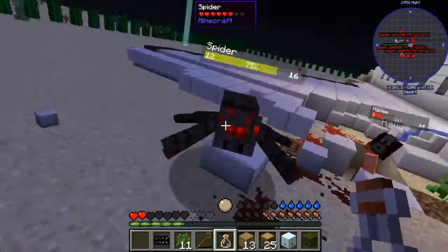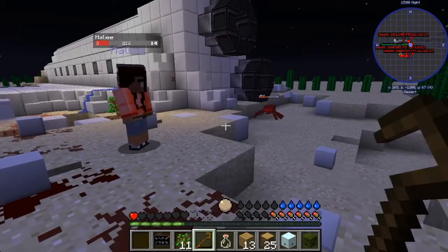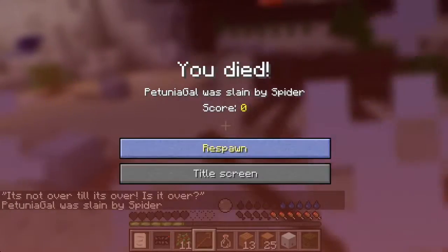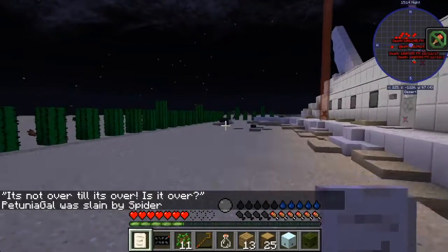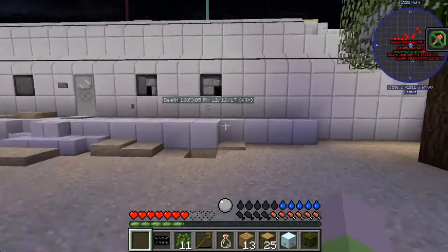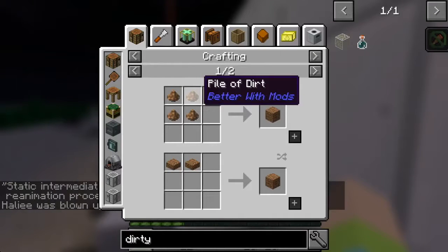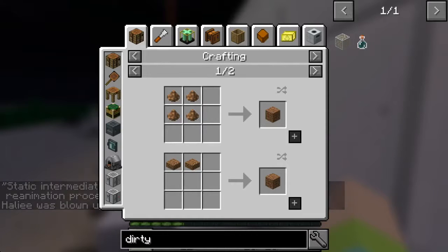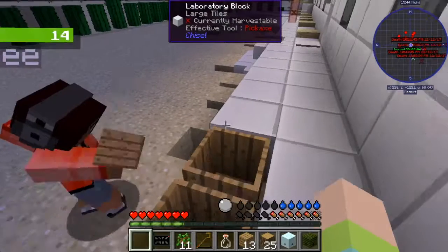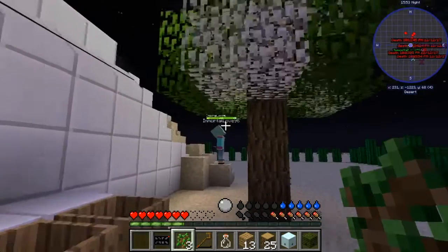I'm going to make a dirty water bottle — ow! There's a spider behind you! I'm going to die. You probably should make weapons. He went flying! He's right there. Oh he got you good! I got him! I got a string. So a dirty water bottle is made with a regular bottle and dirt, but all I have is coarse dirt. Oh crap, a creeper! I need saplings — eight saplings to make piles of dirt. Oh wait, I have 11 saplings — put eight of them in there.